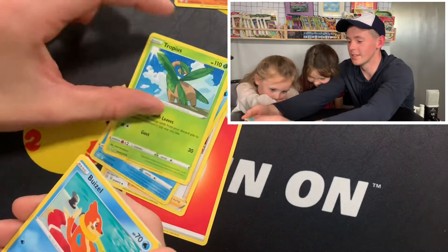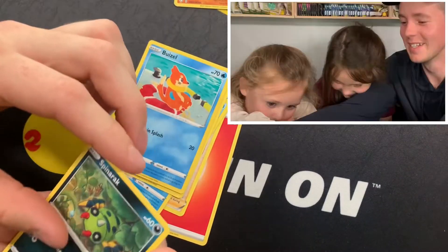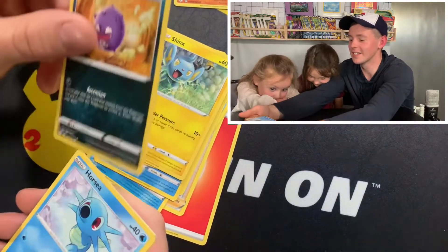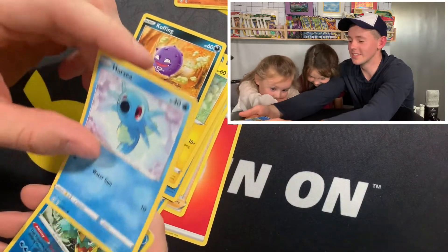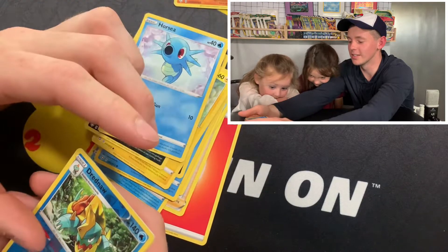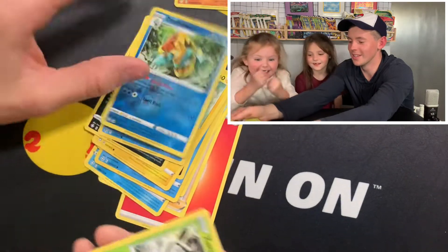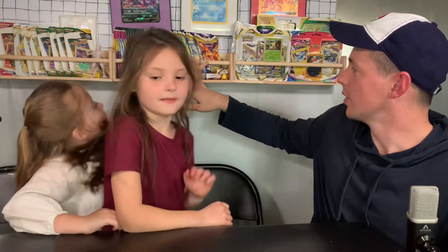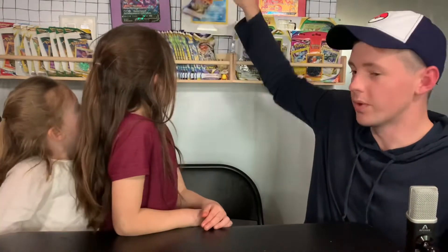Tropius, yellow, Mission Spinner — that stinks. Coughing, Horsea — okay, all right. Well, here's how we're gonna do it: I didn't get a good card. Who wants to open a Brilliant Stars pack? Okay, so you want to open this — all right, so you're gonna get this one.